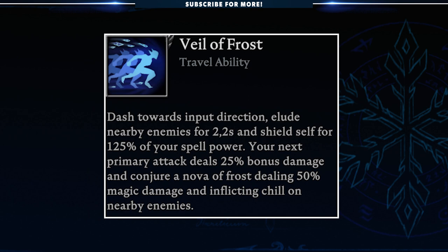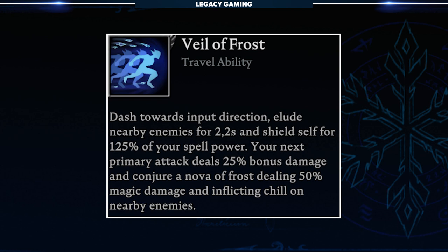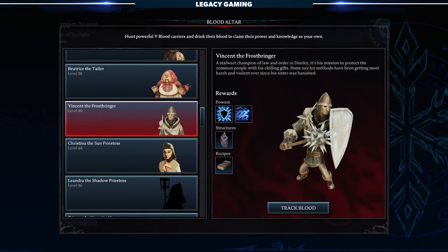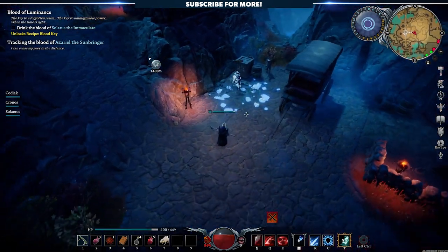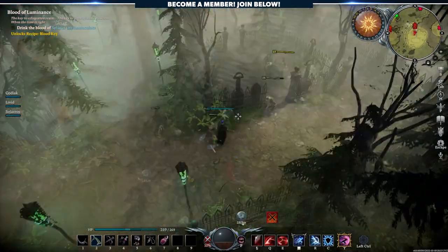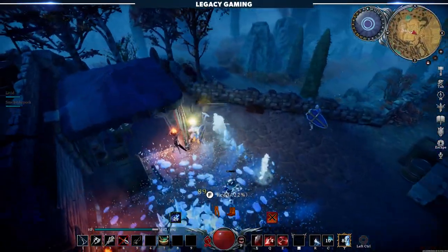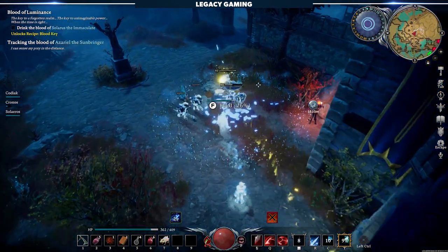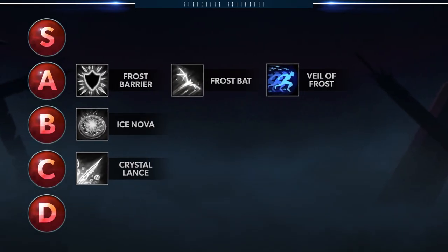The Frost travel skill, Veil of Frost, allows players to dash towards a given direction, elude nearby enemies for 2.2 seconds, and apply a self-shield for 125% of their spell power. Their next primary attack deals 25% bonus damage and conjures a Nova of Frost dealing 50% magic damage and inflicting chill on nearby enemies. Veil of Frost is also unlocked when killing Vincent the Frostbringer in the Dunley Farmlands. It's a powerful travel skill — one of the better options in the game. Its unique effect gives players the flexibility to use it offensively for inflicting chill or triggering freeze, or defensively by using it just before getting hit or absorbing a DoT effect entirely. The Stunlock team was pretty generous with the ability's effects, giving players a self-shield, bonus damage, and a magic component. Veil of Frost stands up well in PvE, PvP, in a Frost build, or on its own, which is why it's getting an A rank.